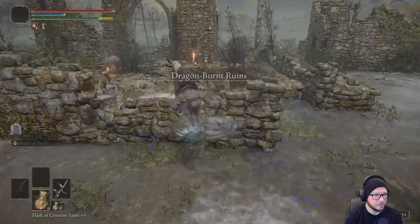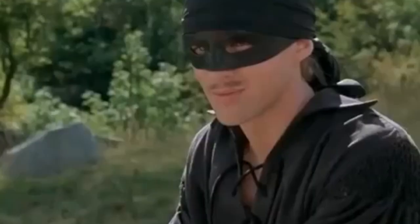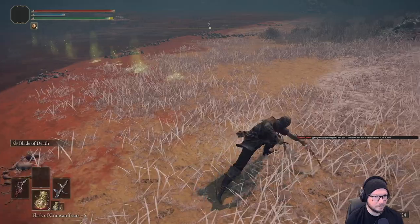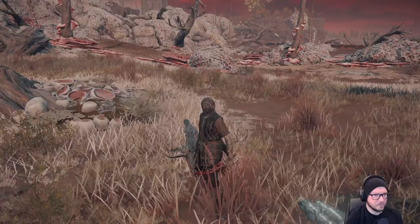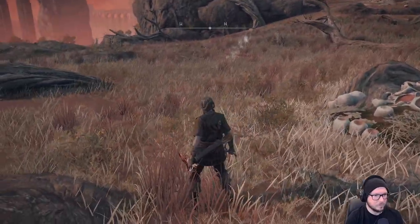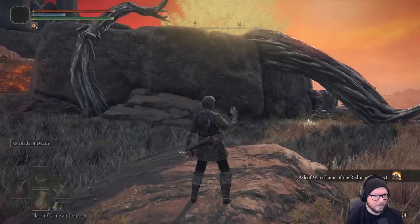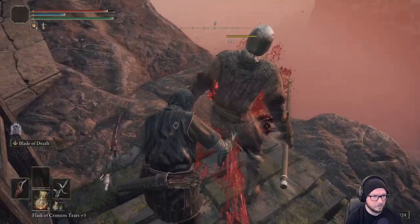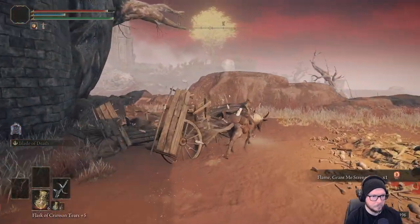I then made a quick trip to the Dragon-Burnt Ruins and opened the chest inside, which teleported me to Farum Azula. I picked up the Poison Armament from an invisible scarab and a rune arc, then made my way over to the Fort Gale north side of grace to get the Flame of the Red Manes Ash of War from another invisible scarab. I then made my way around the outside of the fort to find a couple of ghost riders who were protecting Flame, Grant Me Strength.